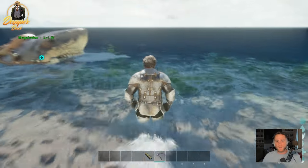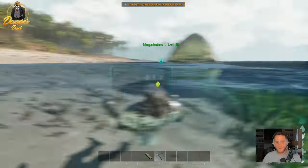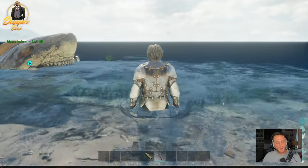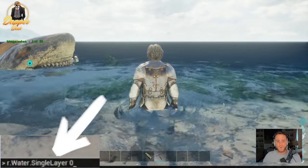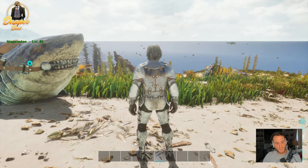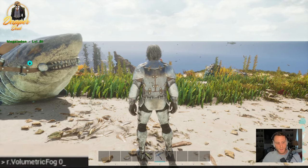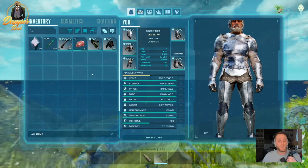Now we're ready to get out into the ocean, but the first thing you're going to notice is when you get out here it's really cloudy and murky — you can't see very far. So before you do this, regardless if you're on PC, Xbox, or PlayStation, I recommend inputting a couple of settings. The first one will help open up the water so you can see much better, and the next one is for fog quality. These will work on any console or PC.